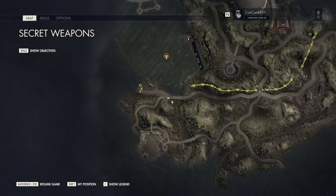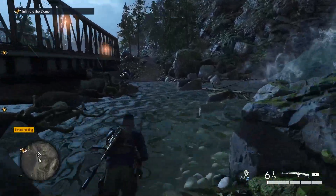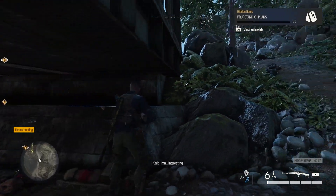Now we're going to progress to the bridge — to the right side of the location we just left. Underneath the bridge on the right side, you'll see there is a hidden item that you can pick up under the bridge. Go ahead and pick that one up.